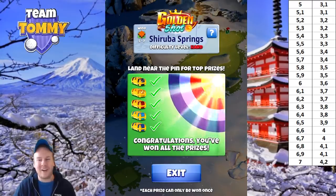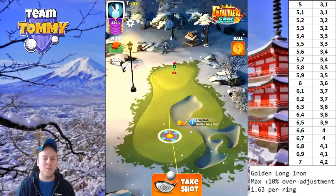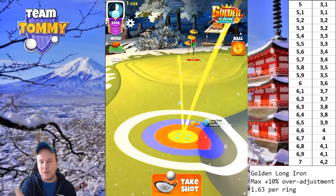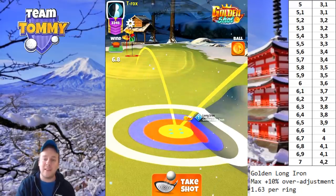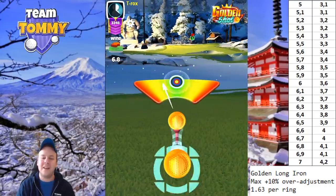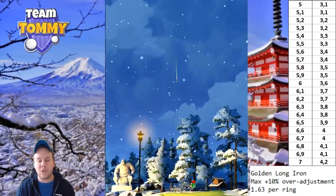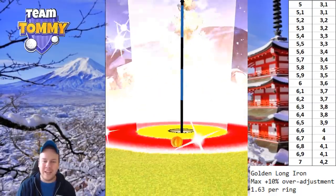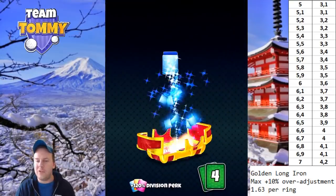Shot number one has a slight crosswind but mostly tailwind. I go up to plus one then back out to find the yellow ring landing position by the bunker. I add three bars of side spin to the right with one and a half bars of backspin. The wind is 6.8, which gives 4.1 rings to adjust. No curl, no overpower, no underpower — just a regular shot. Without hitting perfect, I end up a little far but get the red ring, which is fine.